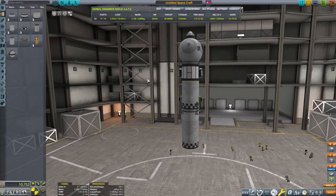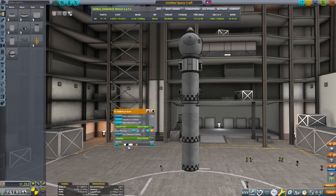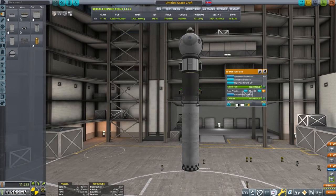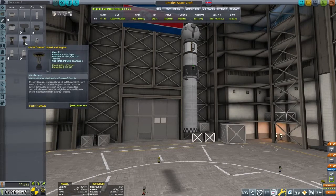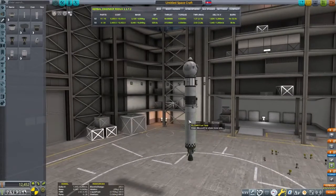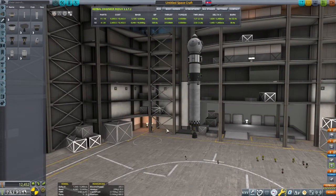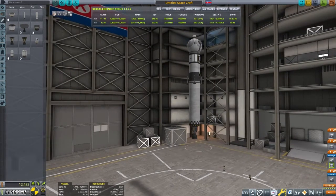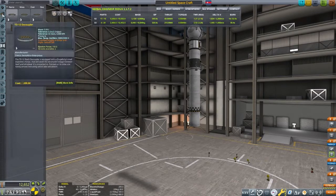It will also need landing legs and electricity. Since we don't have solar panels unlocked, this will be done entirely on battery power. The next stage helps finish our circularization around Kerbin, eject us to the MUN, and do our capture burn — needing at least 1,200 to 1,300 meters per second of Delta-V. A Terrier engine would be more efficient, but the Skipper is able to charge the batteries while the Terrier is not. In testing, I had trouble finishing the circularization burn using the Terrier middle stage.